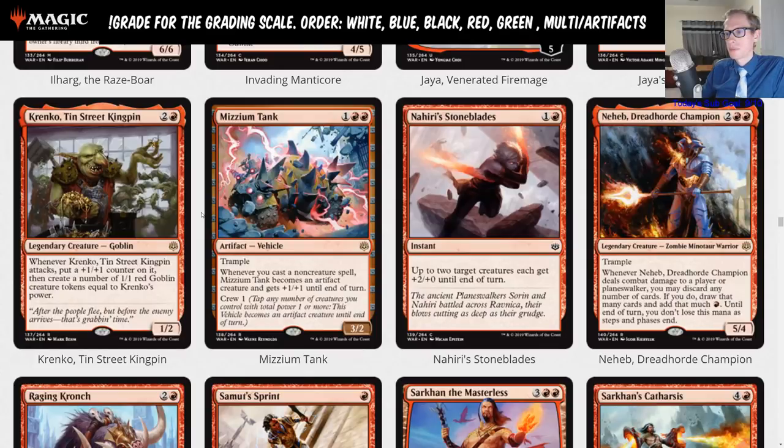Some people like Mizzium Tank and suggest it fits in Phoenix. But if you're playing that kind of deck, you want Arclight Phoenix and Crackling Drake — do you really want another card that makes all your other cards worse? I'd rather have Enigma Drake if you want to play Drakes. Phoenix already has good threats. Next turn you play one spell and it's a four-three trample, another spell and it's a five-four — but I'd rather just cast Crackling Drakes.